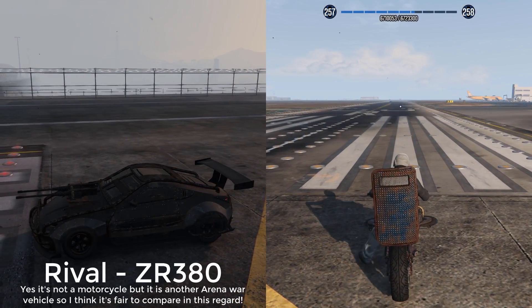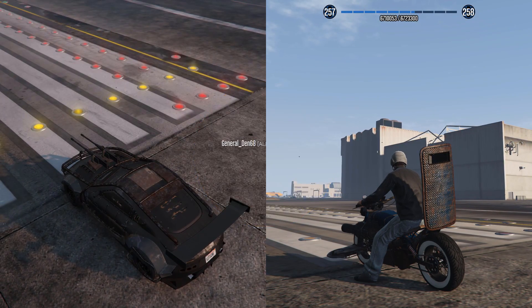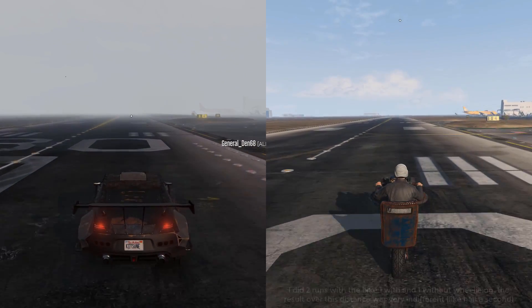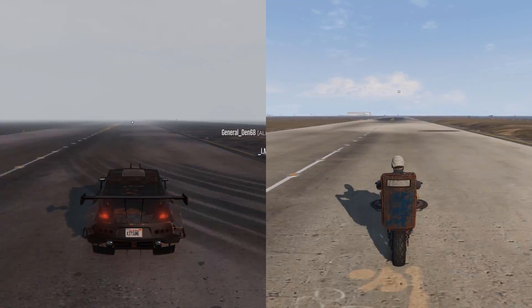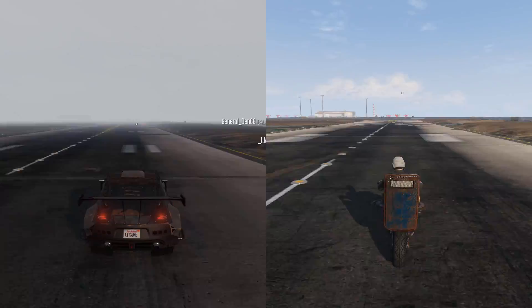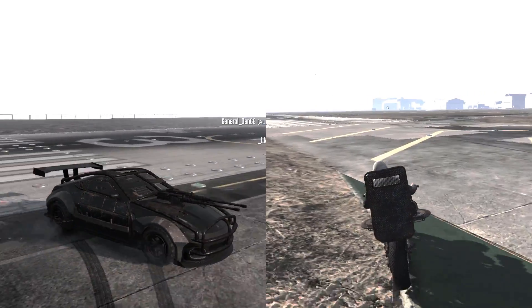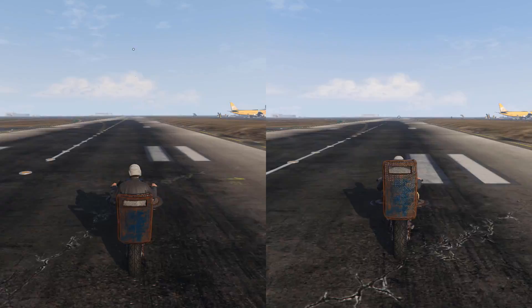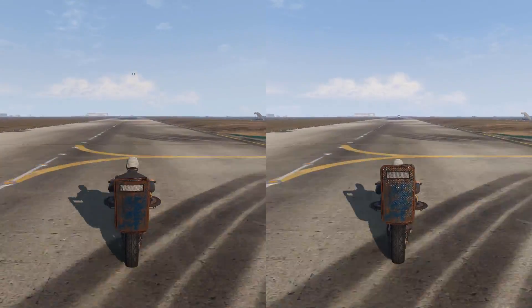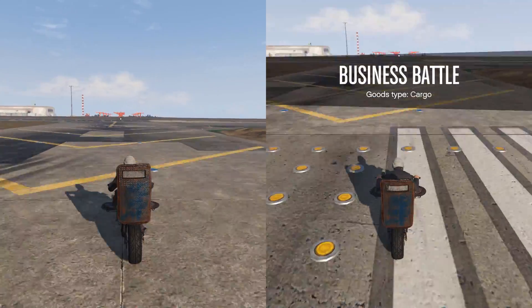Speed-wise, let's see how fast the thing is. It's safe to say that the Death Bike is much, much faster than the likes of the proper Arena-ready battle cars. I've even heard it's the fastest bike in the game if you use its boost feature. And because it's a bike, it's much more agile, and because it's smaller, it'll be able to fit through tight gaps in Arena game modes.